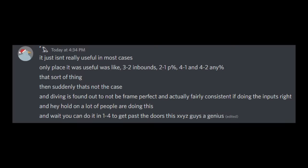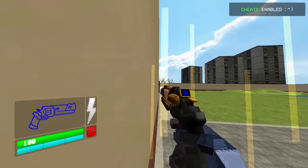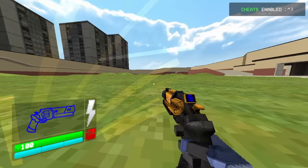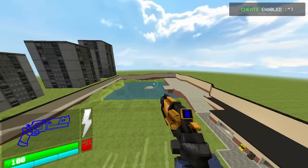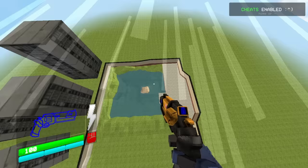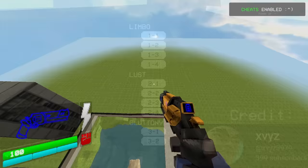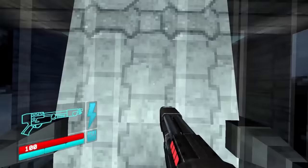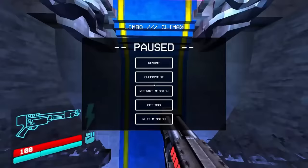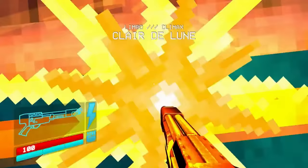In the current Ultrakill patch, moving at high speed and then sliding will eventually reduce your slide speed to the standard sliding speed. However, prior to a random update that changed this, this also applied to when you were sliding in the air. This was only useful in a few levels because of this, as you would be moving slowly but through the air at a somewhat diagonal angle. This run, although not a world record, would prove faster times were in fact possible, and with the proof of a faster strat, this would spawn a 1-4 renaissance.